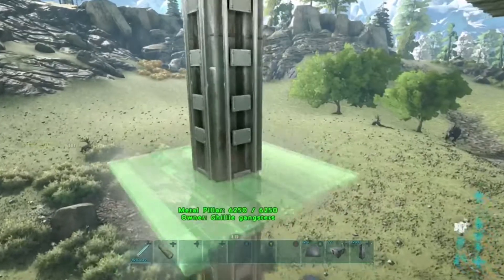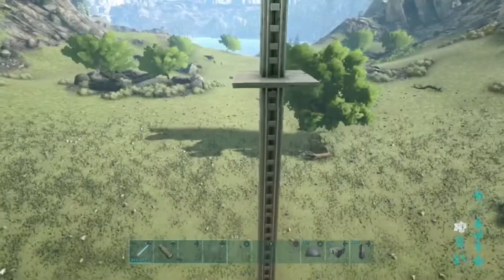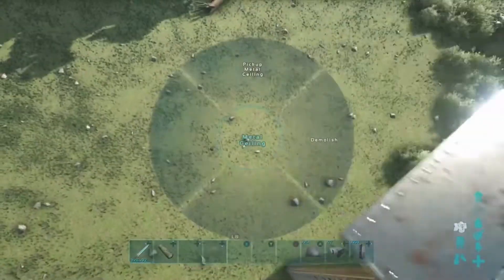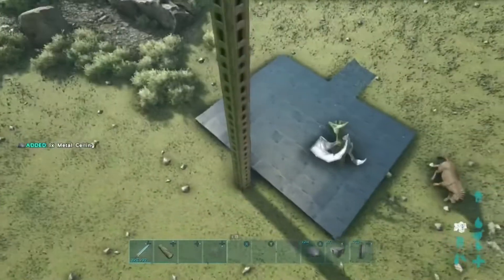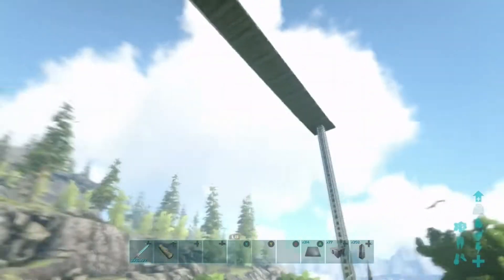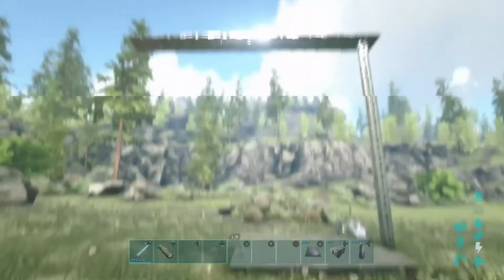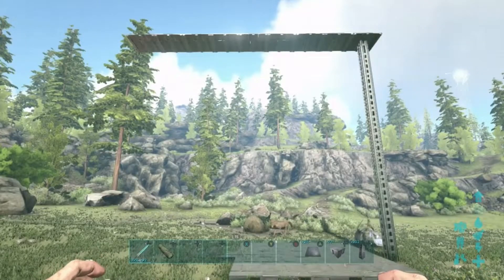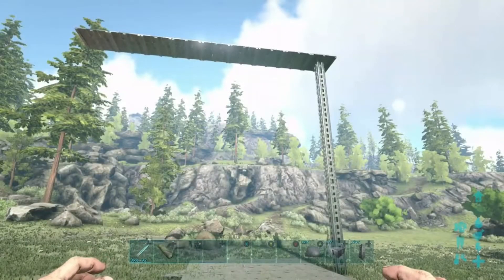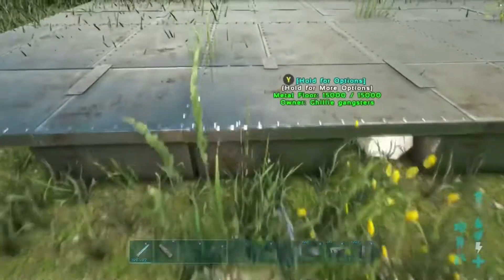You can do the hatch frame method down the pillar if you're worried about it getting destroyed. The only downfall is needing that one row of pillars, but it saves placing pillars everywhere else. This method is a lot easier to defend — you could put tek turrets underneath or vaults below. On a boosted server it'll be extremely easy; on official it'll be harder to gather resources.